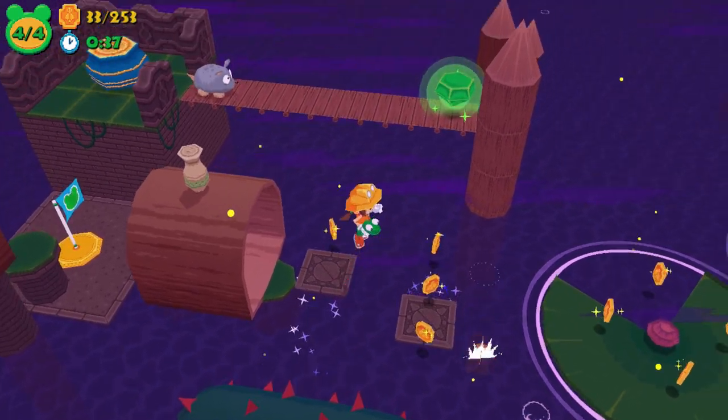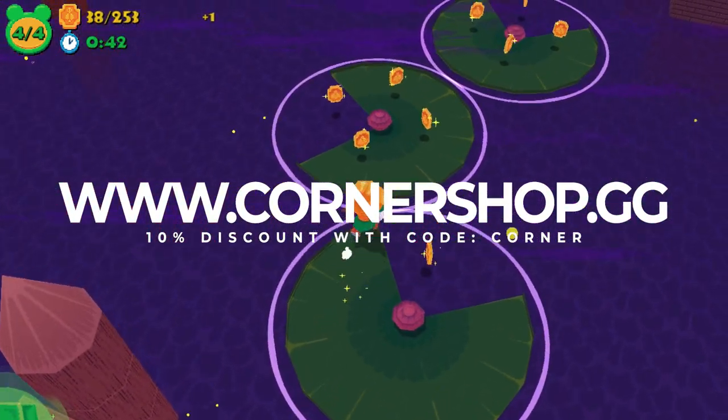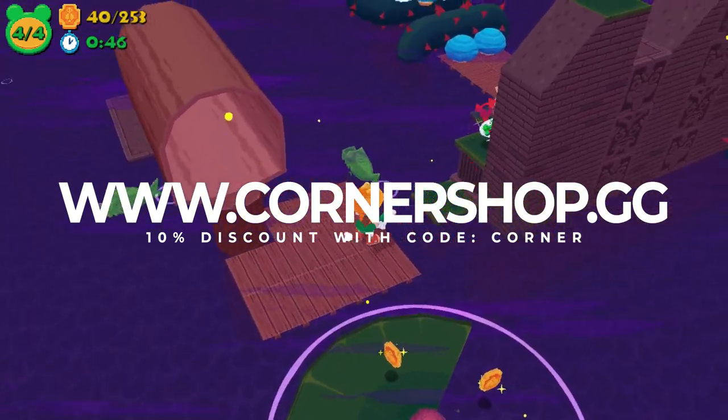If you're thinking about picking up Froggun, then head to Cornershop.gg for discounted eShop gift cards with instant email delivery. You'll get 10% off at checkout using code CORNER.